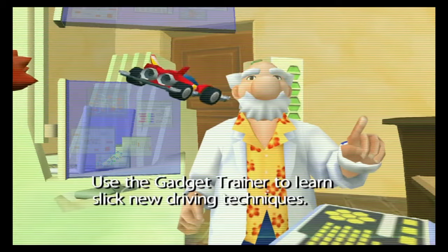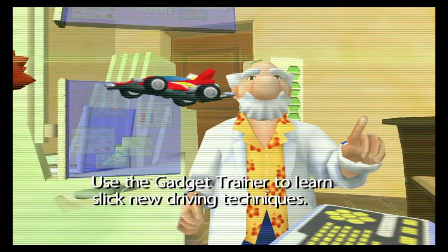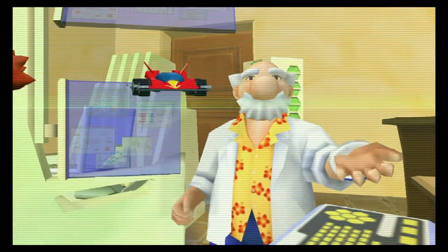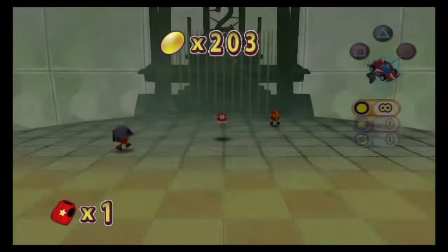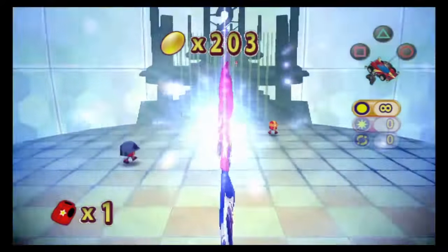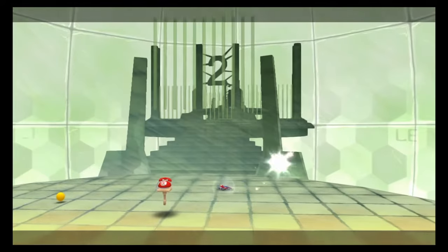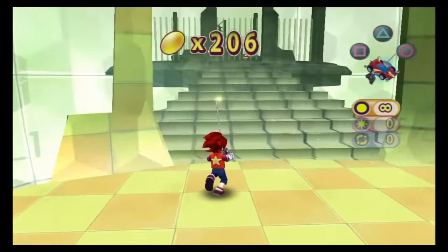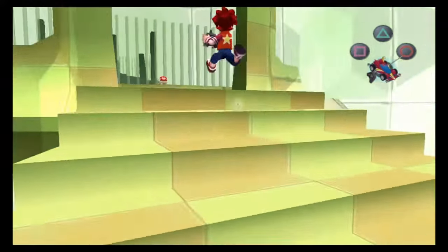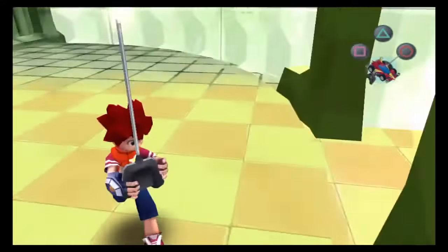So we've got this remote control car here and I'm going to go through the gadget trainer very quick. I'm not going to listen to any of the tutorials, I don't believe. I'll just guide my car around and hit these two. Then I've got to head up the stairs with the thing, but it's not coming up the stairs.